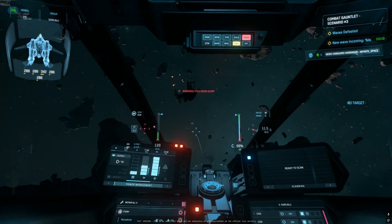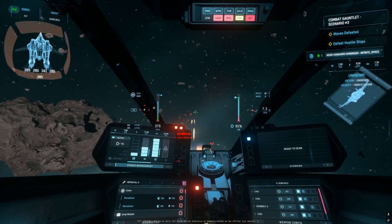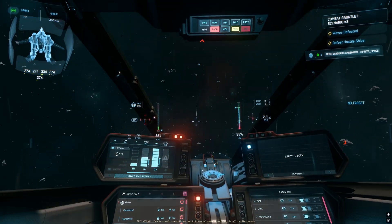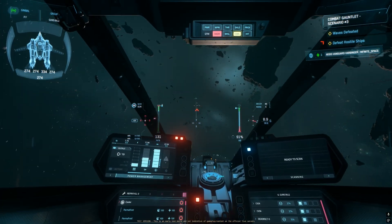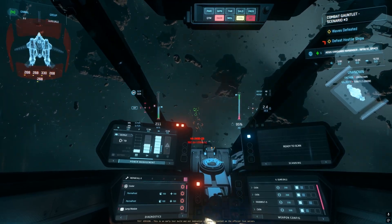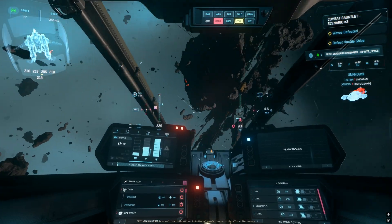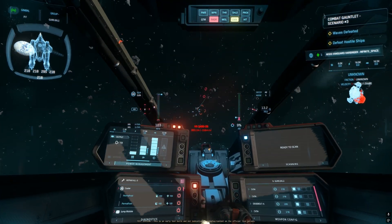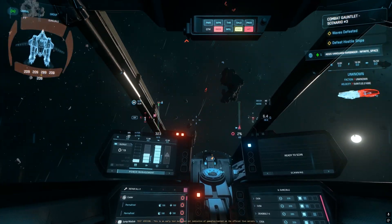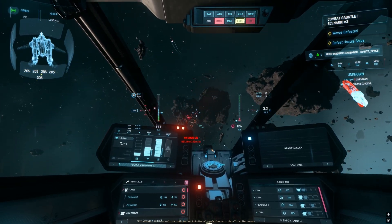There's a de-sync, but we still managed to kill him — a lot of parts flying. This ship is deadly and very precise. One thing I don't like about engineering: it's very, very hard to soft-kill ships in engineering mode. Maybe it's because I'm using ballistics, and maybe with lasers or cannons it would be easier — I don't know, we have to test that.